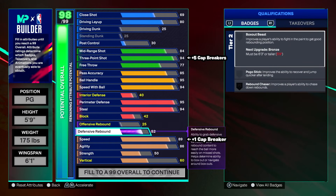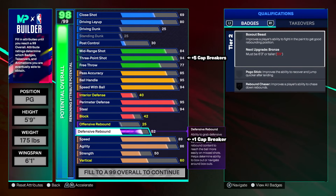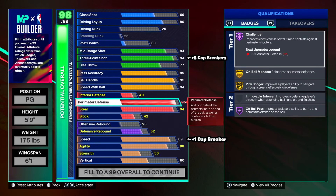That rounds off the defensive end. Interior and block — we're on a 5'9 so we're not going to have much. D-board: same thing, only a 52, but perimeter defense at 95 is insane. If you use this build on twos, threes, or you're mismatched in rec, you're going to be fine when it comes to guarding on the perimeter.